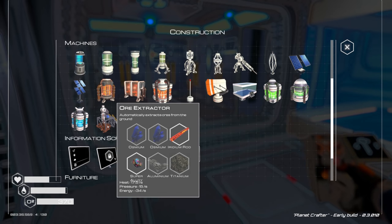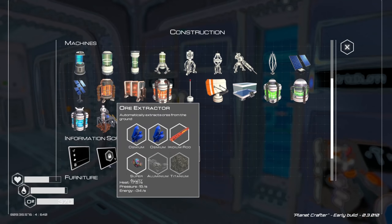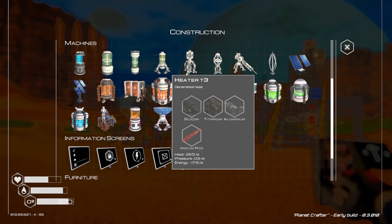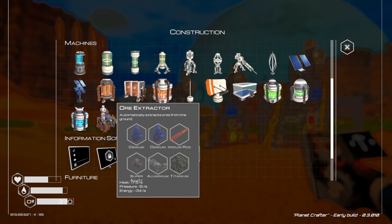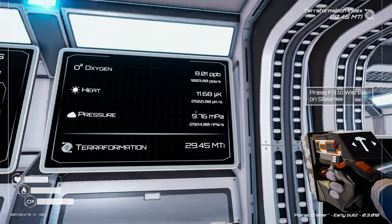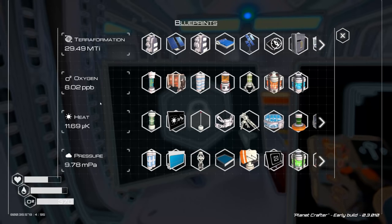The Tier 3 heater gives 28.5 heat, but the ore extractor gives 17.5 heat plus pressure — hard to justify the heater when the extractor also gives pressure. Let's make another drill instead. Now we should have both pressure and heat increased. Yes — 11.68! Can't wait because we're about to get the Biodome Tier 2.